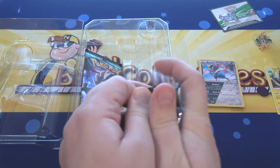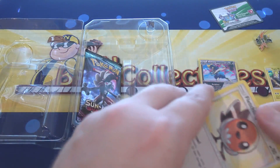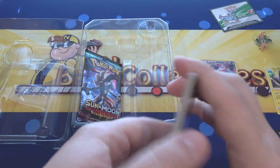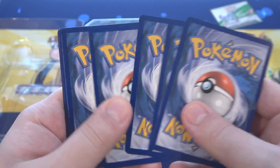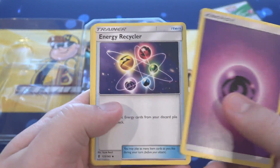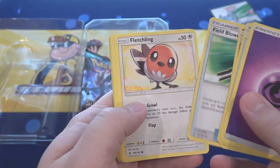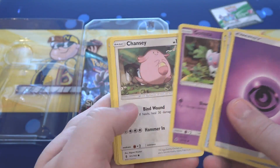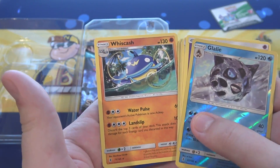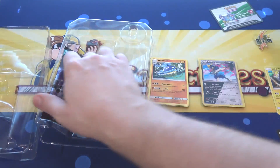Let's see about our Guardians Rising packs — I'd love to get some of those Guardians, maybe the full art versions. Checking the code. What's in this one? We have an Energy, Energy Recycler, Gotharita, a Field Blower, Fletchling, Alolan Vulpix, Gothita, Chansey, Petilil, Glalie as a reverse, and Wishcast for our final card. Not bad, pretty cool — I always like the look on his face, he just looks funny.